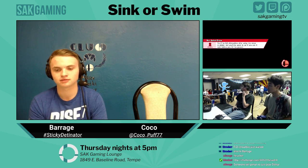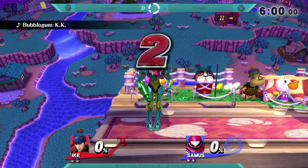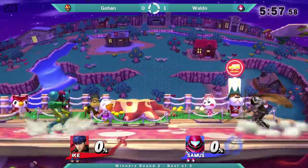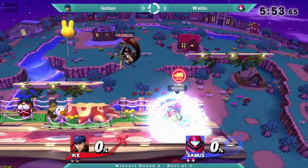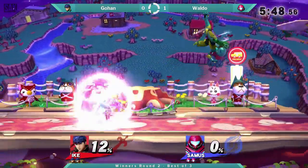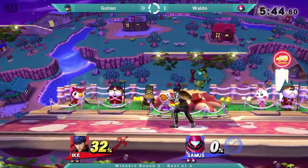Off to Town and City. We get to see a good old Ike here. Waldo's trying to space out with his air, but instead he gets a dash attack in the up tilt.